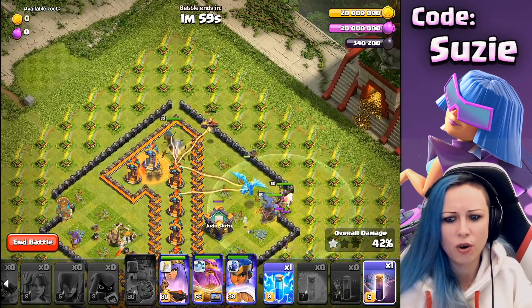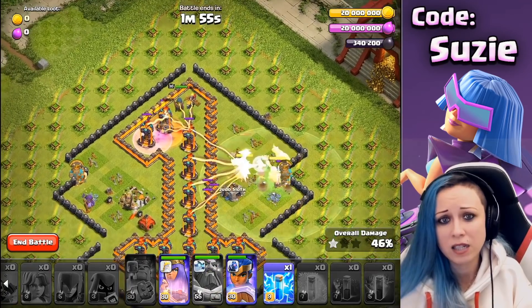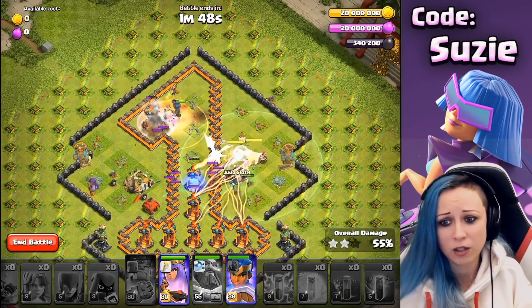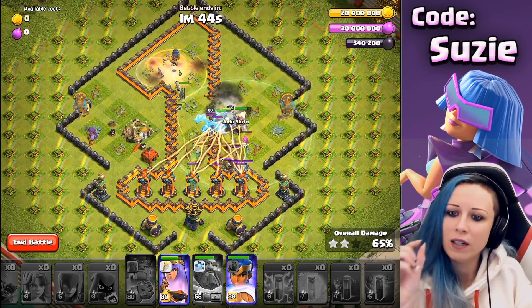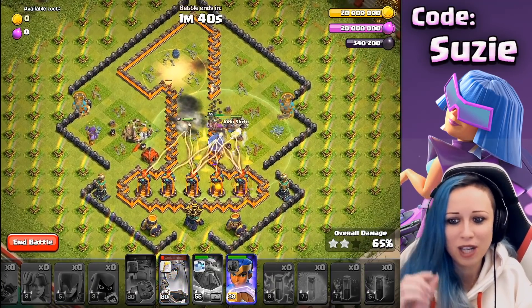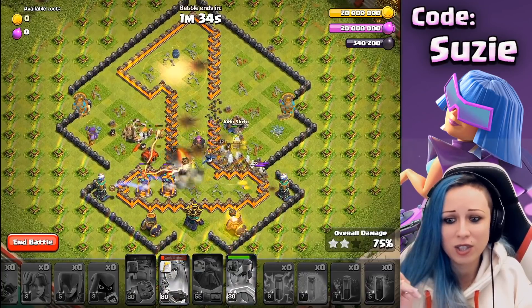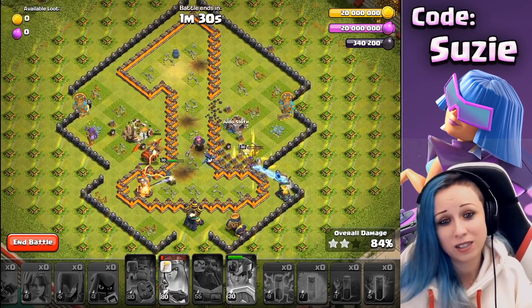Usually I use all of my spells on the top side trying to protect the Royal Champion because she needs to save her ability — she needs to survive. For the Warden ability, I usually use it to protect the Queen and the E-Dragon. You can see the E-Dragon getting a very nice chain there. My Royal Champion got small but also got healed. I still have the Royal Champion's shield — she's using the shield, sniping that single Inferno, and it will be a 3-star.